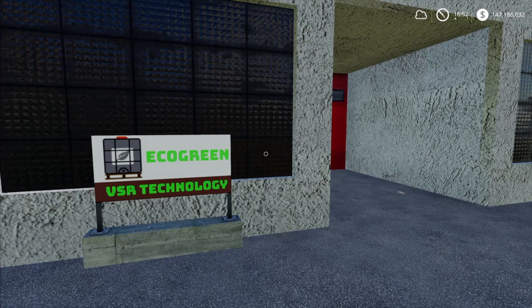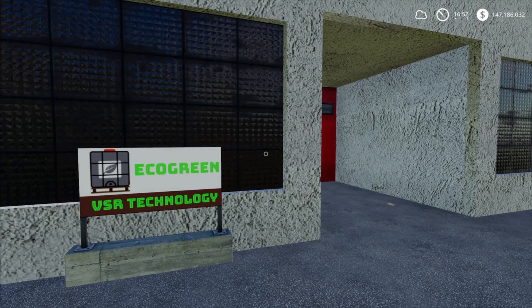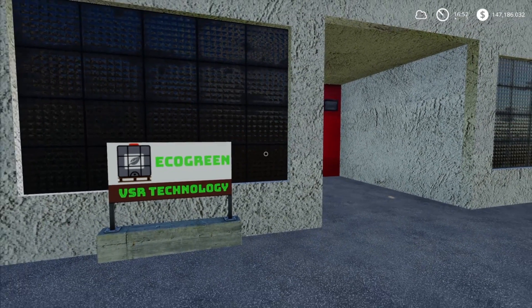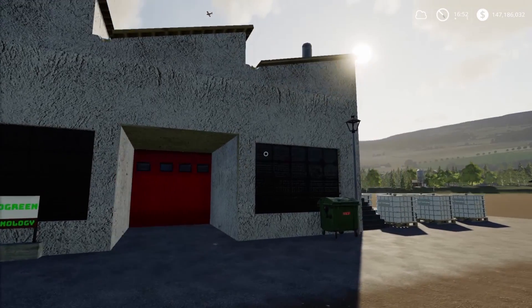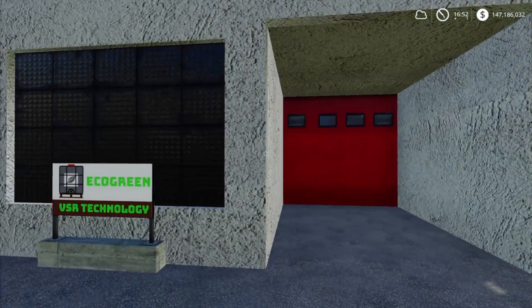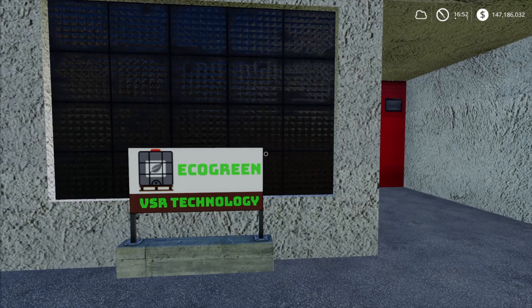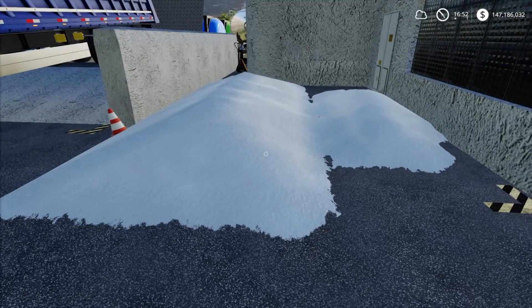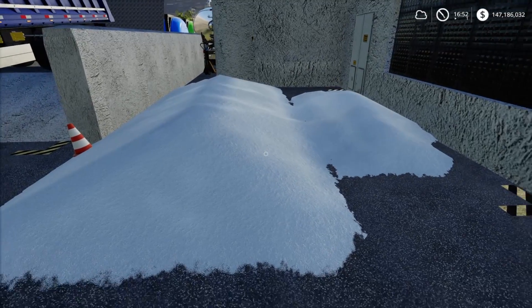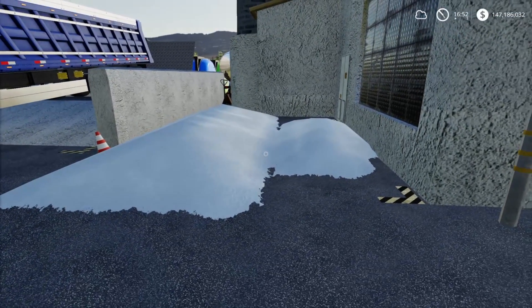Welcome back everybody, Driver53 here. Today we have another video taking a look at the placeable eco green factories by vanquish081. This one is going to produce some chemicals — specifically lime. It's going to function very similar to the mineral fertilizer we covered a few days ago, but today it's all about lime.